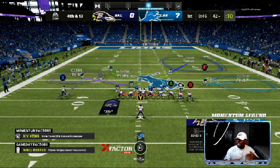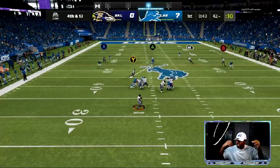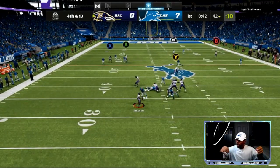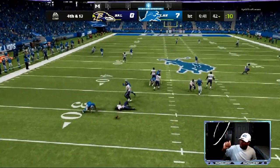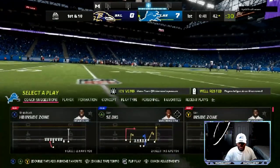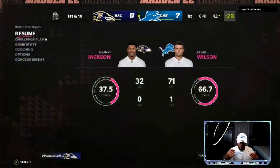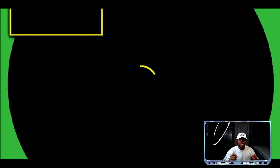As you can see: manned up, hook curl, purple route. I am looking for anything 15 yards and deeper — he can have all the underneath routes. The pressure gets to him. RB is wide open, B is wide open. Those are deep developing routes; it's going to take more than two and a half to three seconds to get to those routes. And that's how you get rage quits.